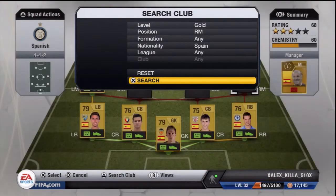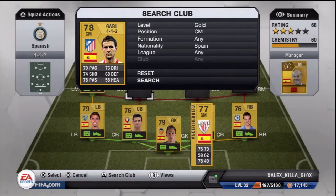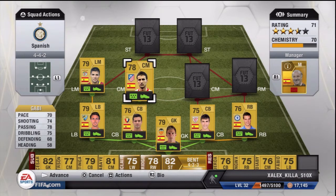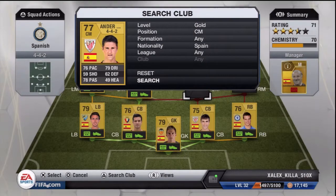Right here we got two midfielders. I got one that doesn't have that much pace but has an outstanding shot — his free kick stats are amazing. And this other guy I basically just tried to look for pretty good passing and pretty good pace, and he fit that spot.